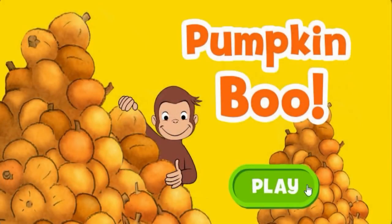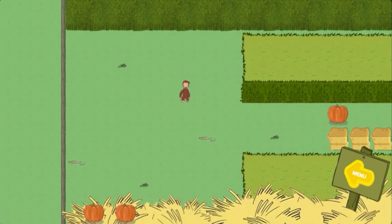Click the green button to start. Click on a sign. George wants to go to the festival. But first, he needs to find all the pumpkins and catch the bunny.